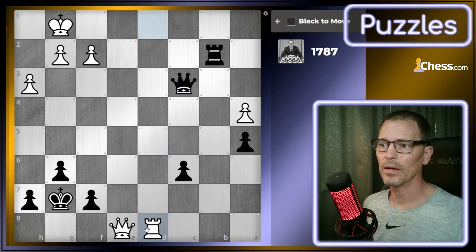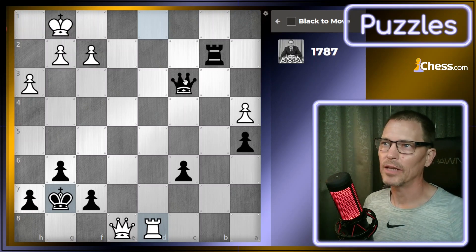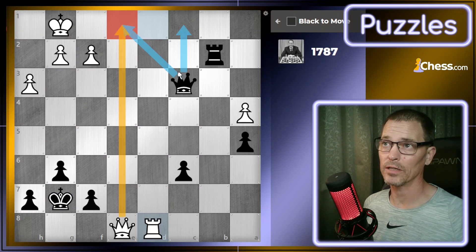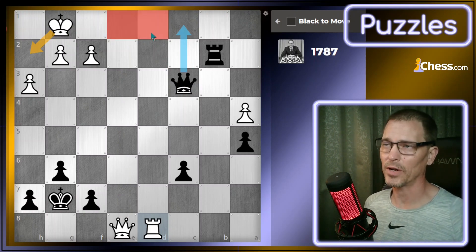The opponent is trying to check me down here, but it's not going to be mate because I would have escapes. If they went here, I could escape. I don't think there's a mate in one for my opponent, but there's something for me. I do have multiple checks — two different queen checks. I think that one's bad because their queen is guarding e1. The other check would force the king, but they could block with either one of their pieces, which would be a poor decision on their part.